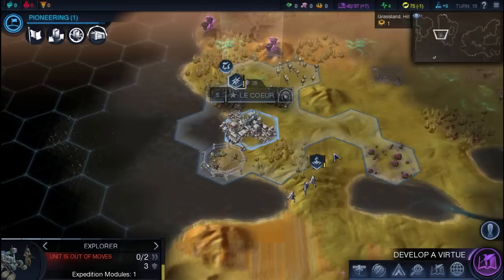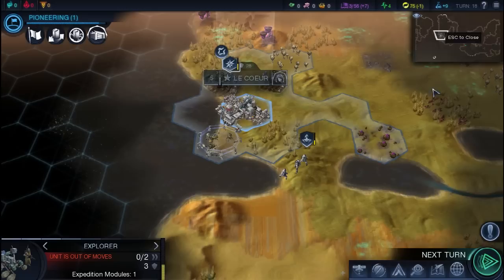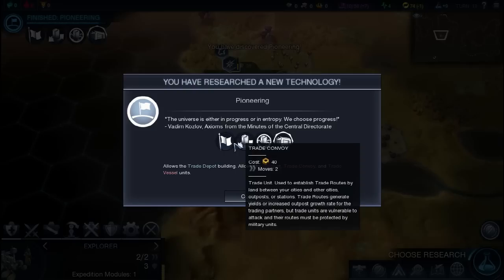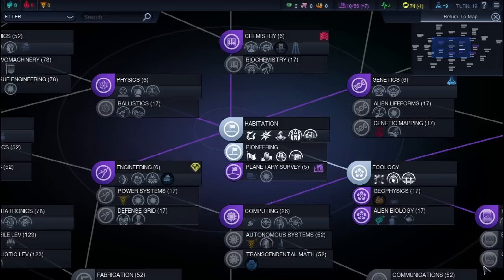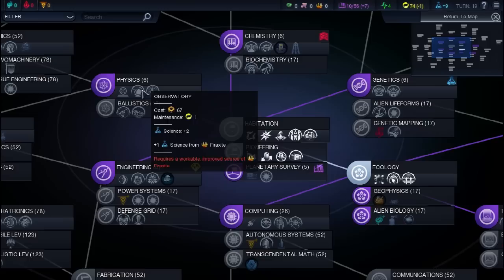We did finish the ultrasonic fence because of that expedition. Now we're going to build a vivarium to get our city growing a little faster with food. We got another virtue — I'm going to grab the growth one, because the second one lets you get a free worker, which can come in handy. We got pioneering, which is a really big technology because it lets us build trade routes with other cities and we can now settle new cities. I'm going to do physics next because it gives me my first ranged unit and an extra science building.